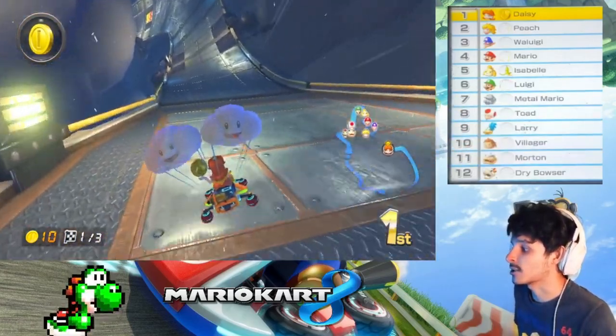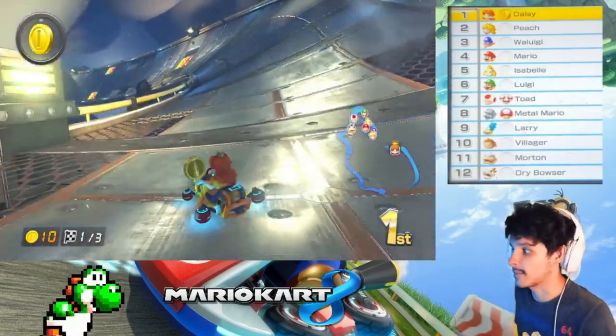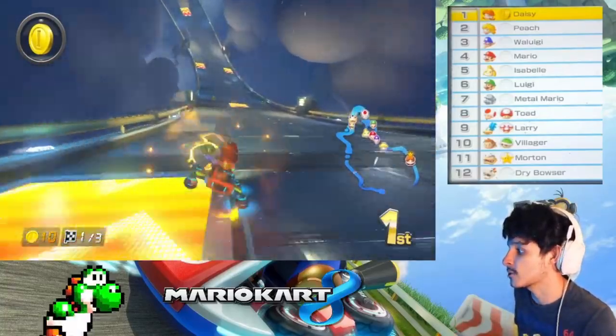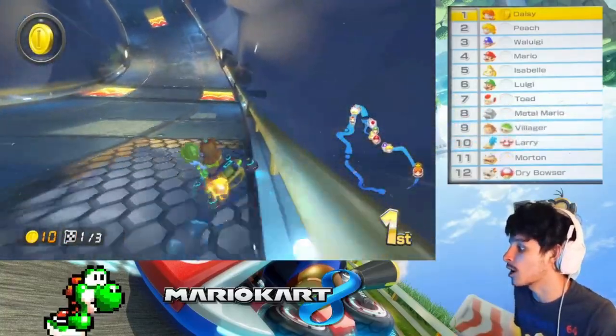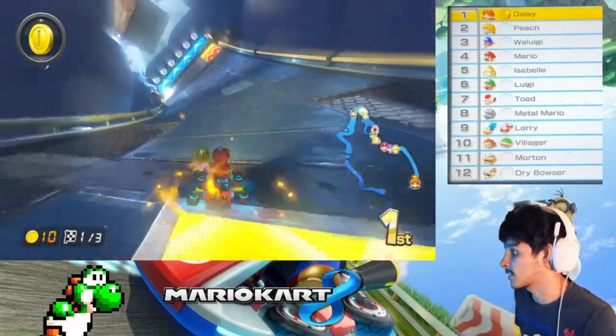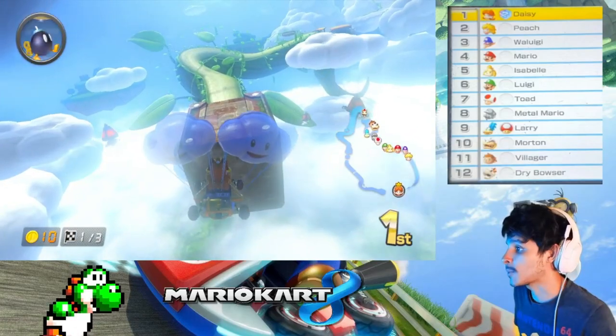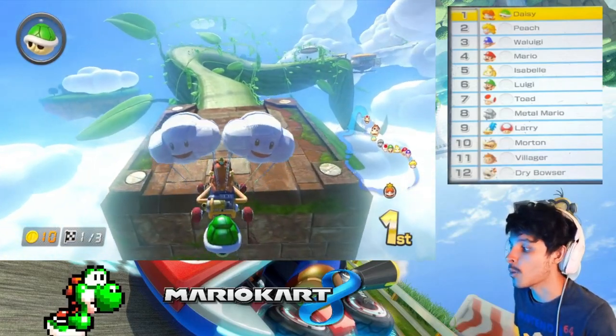I don't really use the Cloud Glider though — I only use the Hylian Kite. That's my favorite glider. Just because people use the Hylian Kite doesn't mean it makes you go faster. There are other ways to be good at Mario Kart, instead of being cheeky like those Mario Kart mains when people use Teddy Buggies or Wild Wigglers.